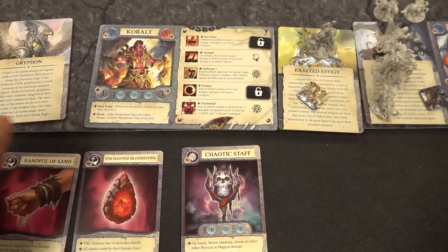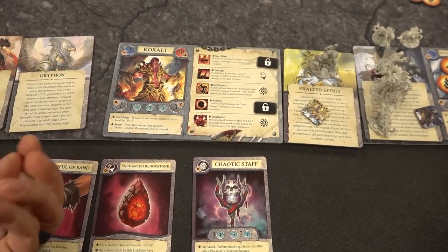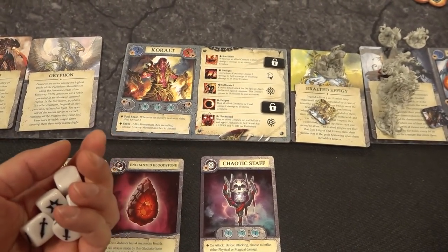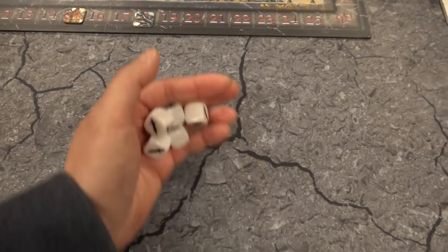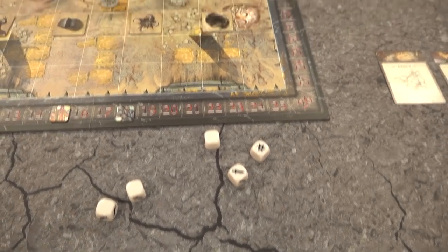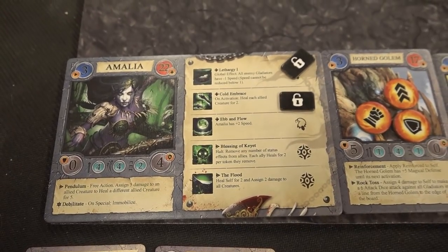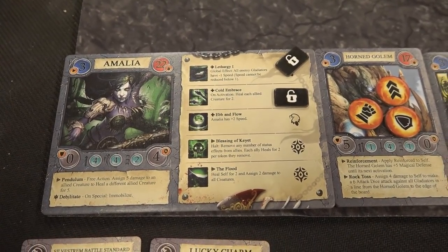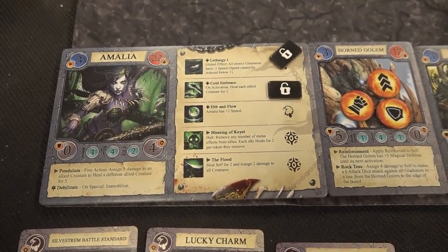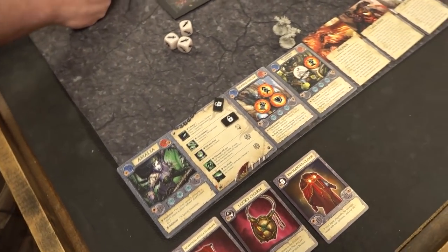Coralt goes first in round four — turns around and attacks the Streamcaller, which has eight health and one magical defense. Using regular attacks: base three plus two from dice for five total, minus one defense, the Streamcaller takes four damage, going down to four health. Amalia activates — Cold Embrace heals all creatures two: Sentinel goes up to 20, Horned Golem to six. Luka uses Pendulum to move health around — transferring five from the Phoenix down and giving it to the Sentinel. The game is at a knife's edge with both players at 10 victory points.